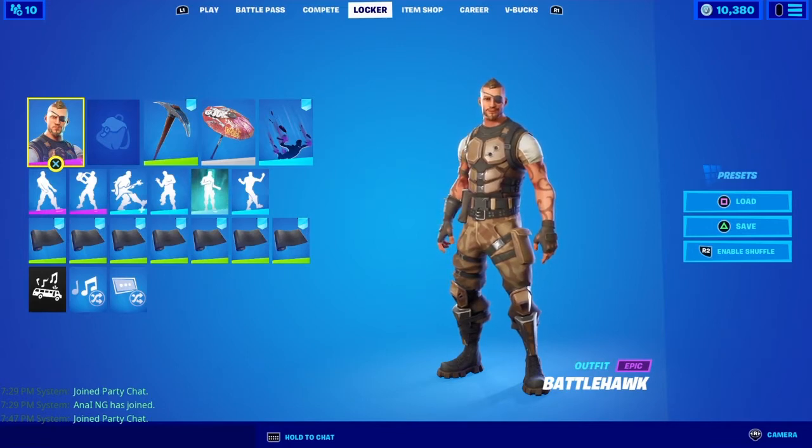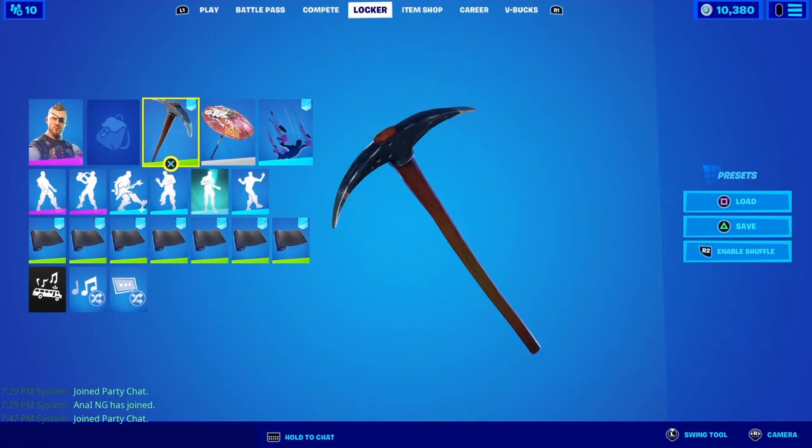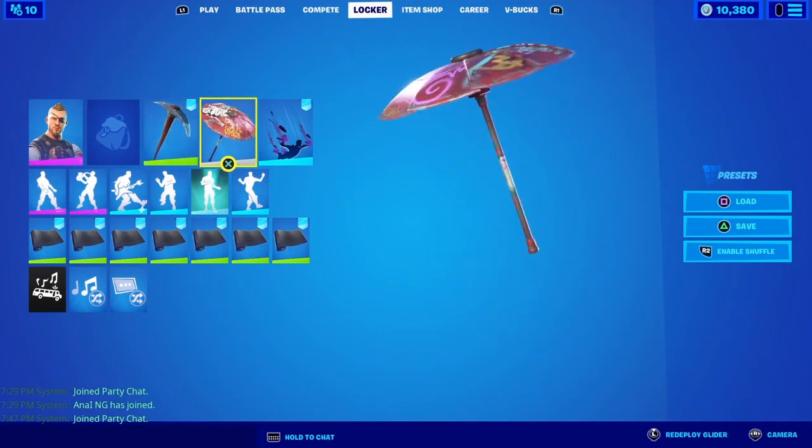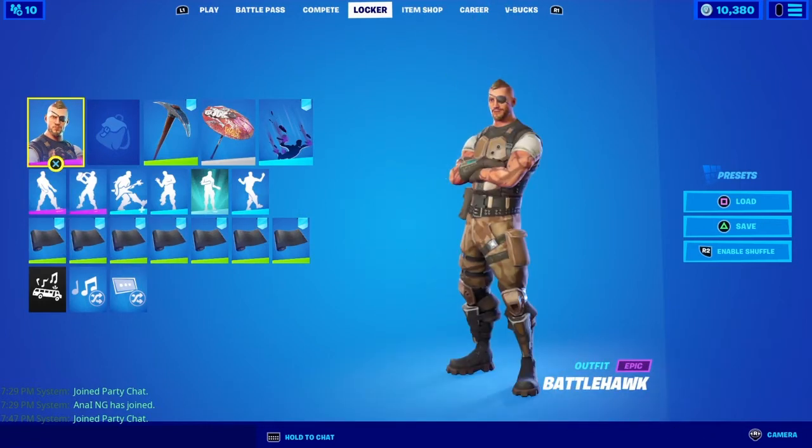There is stuff in that set, but not particularly for him — it's for the other skin in the battle pass, which is the tier 81 skin. So we have the Battlehawk skin, the Throwback Axe, Wet Paint for the glider, and Boogeyman for the wrap. There really isn't anything in the set, so I can't really use it — it's mainly for the other guy in the battle pass.